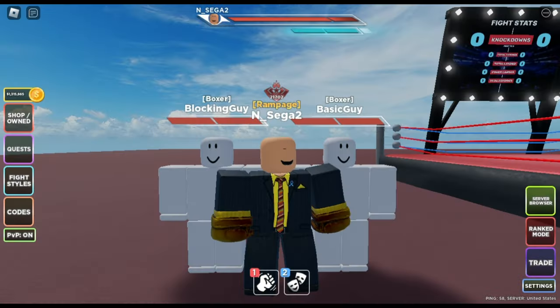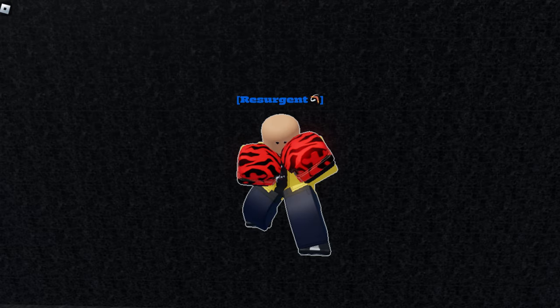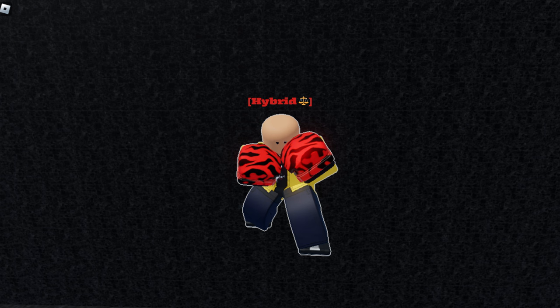As for this style's titles, here's what I went with. The first is Resurgent, to symbolize how he didn't let losing the title to Rosario get to his head, and how he bounced back from the loss very quickly. Next is Immovable, to symbolize how sturdy his high guard is, even when he's defending against attacks like Flickers. And finally, Hybrid, to symbolize how well balanced of a fighter he is, able to switch between aggression and defense.